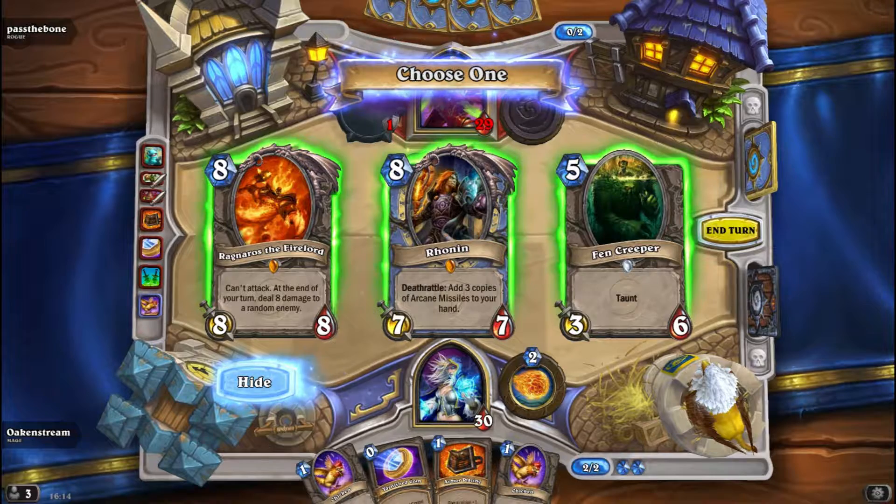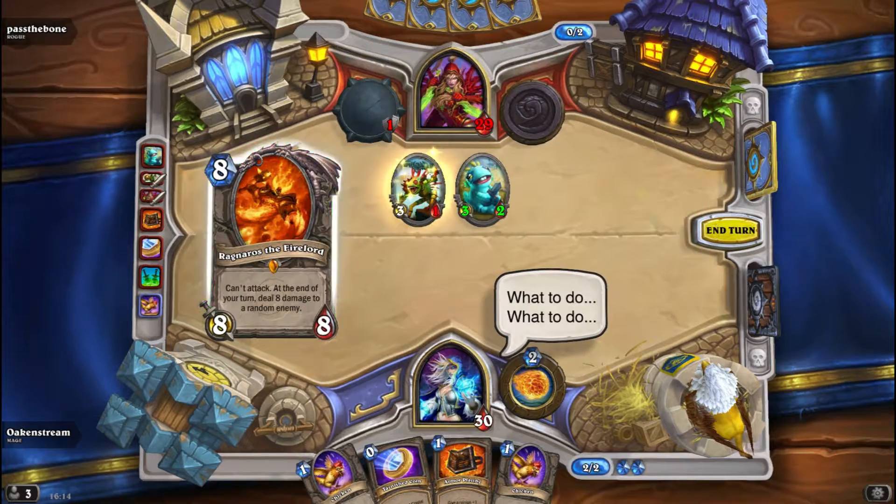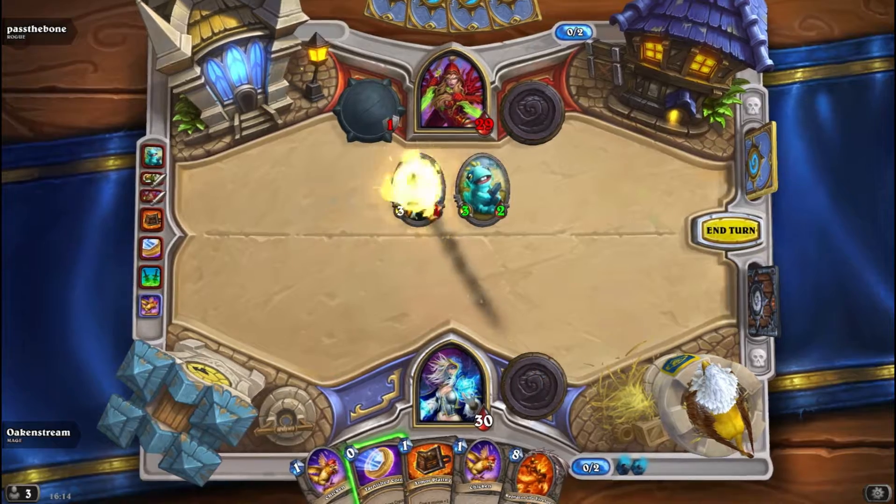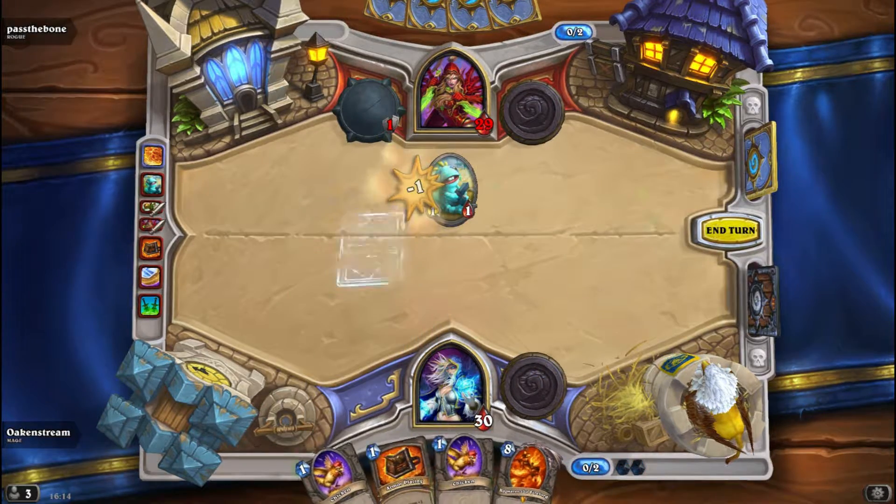Here is one of those examples — Ragnaros is really good. Reno is really good in this also, because each time Reno dies you will get three more spells or Arcane Missiles in your deck, so that's really nice. But let's go with Rag — Rag is always good. We will have to ping this and hope it doesn't get another one.